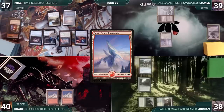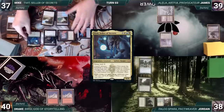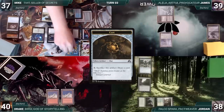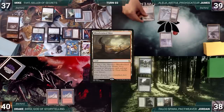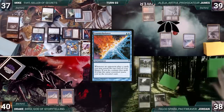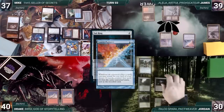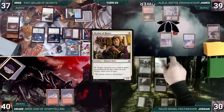During his upkeep, Mike wins his Mana Crypt flip. He draws, plays an Underground River, and casts his commander, Tivit, Seller of Secrets. Tivit enters — each player votes — Mike votes twice and creates three treasures and two clues. Mike cracks a clue to draw a card and passes. James draws, plays a Bloodstained Mire, and casts Counterbalance. Jordan draws two extra through Sylvan Library, paying eight life to keep both, then plays an Island and casts a Sol Ring. Counterbalance triggers, and James reveals a Force of Negation. Jordan casts Mother of Runes and passes.